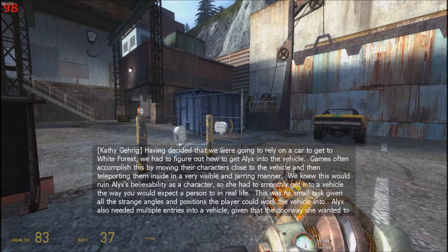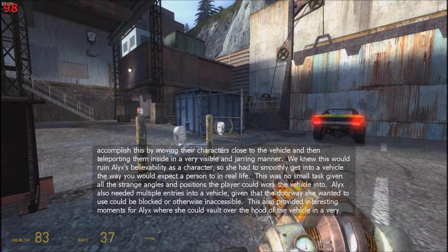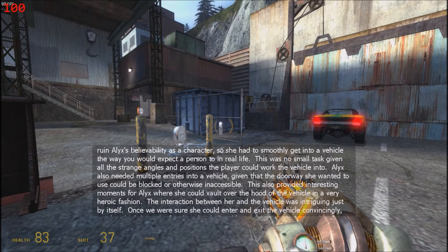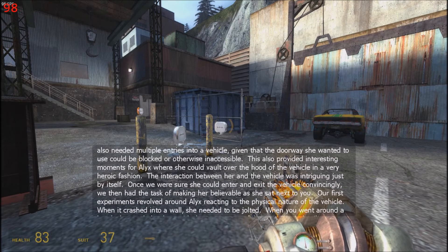Having decided that we were going to rely on a car to get to White Forest, we had to figure out how to get Alyx into the vehicle. Games often accomplish this by moving their characters close to the vehicle and then teleporting them inside in a very visible and jarring manner. We knew this would ruin Alyx's believability as a character, so she had to smoothly get into a vehicle the way you would expect a person to in real life. This was no small task given all the strange angles and positions the player could work the vehicle into. Alyx also needed multiple entries into a vehicle given that the doorway she wanted to use could be blocked or otherwise inaccessible. This also provided interesting moments where she could vault over the hood of the vehicle in a very heroic fashion.